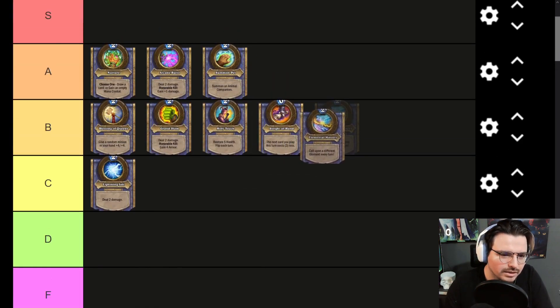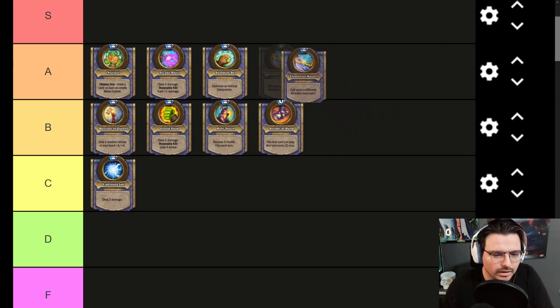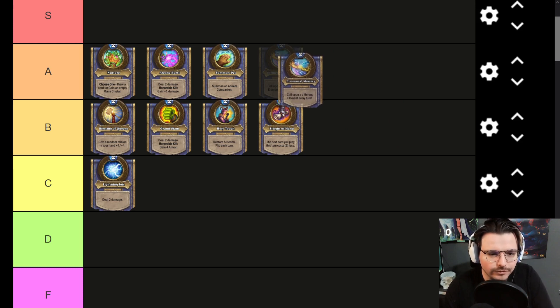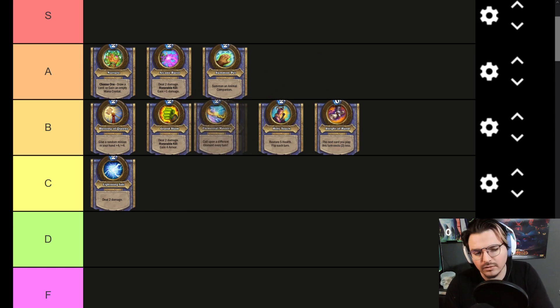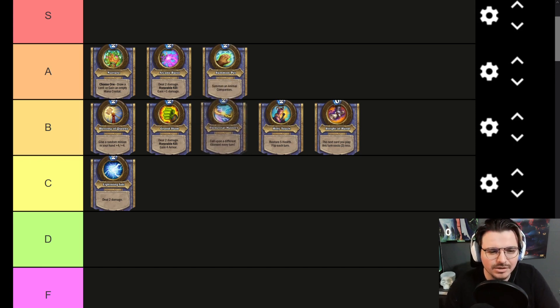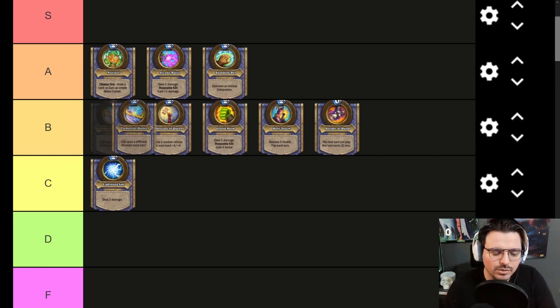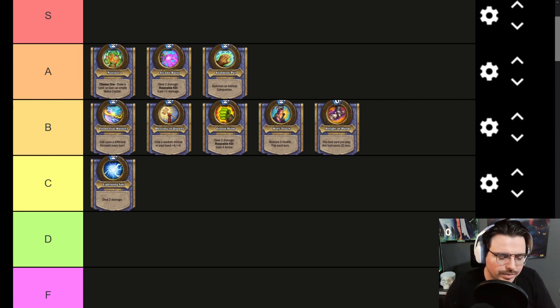This Hero Power is actually really good, but it's hindered by swapping throughout 4 effects, so it's not as consistent. The effects are really strong — you can consider about 3-mana effects each. It's kind of similar to Summon Pet, but Summon Pet gives 3 chances while this one cycles through 4 different effects. I think it's a high B tier — definitely not better than Summon Pet in most cases.